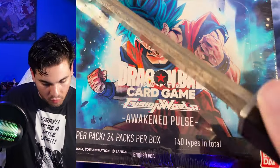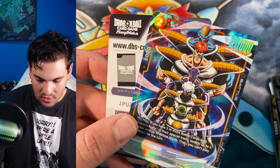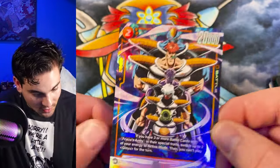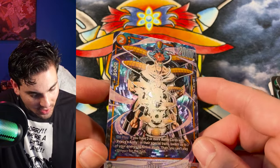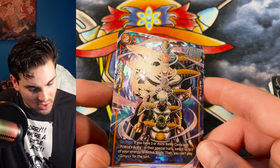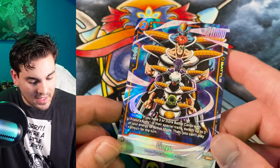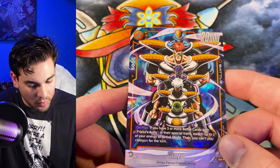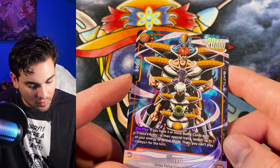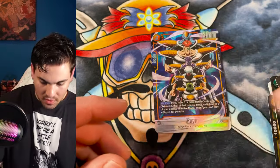On to box number three. Yo, here's something — Ginyu! Look at that Ginyu Force. This card is sick, an absolutely sickeningly cool looking card. Such order, such organization, such class. The fastest in the universe, the strongest in the universe. I heard this deck's actually kind of crazy — you can swing like nine times in a turn or something. On play, if you have three or more battle cards with Frieza's Army in their special traits, switch up to two of your energy to active mode, then you can't play Ginyu for the turn. What a menace.